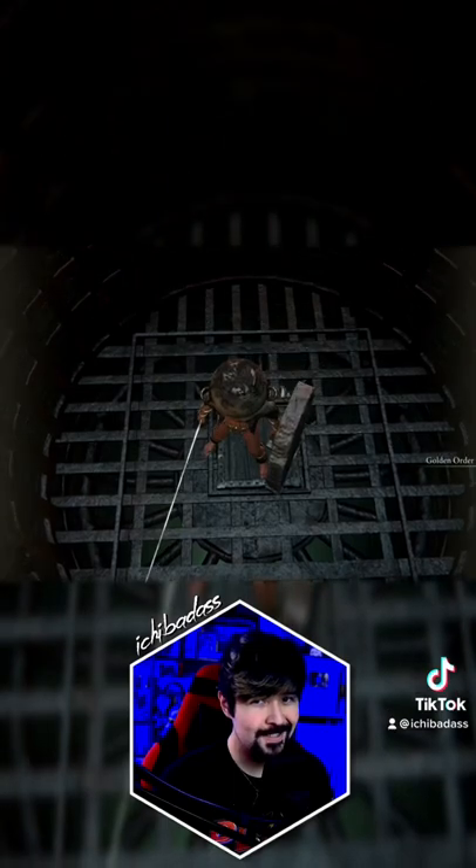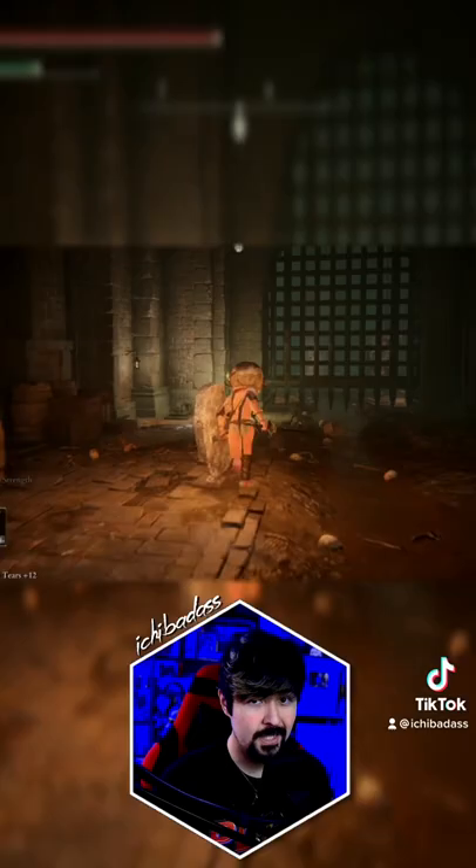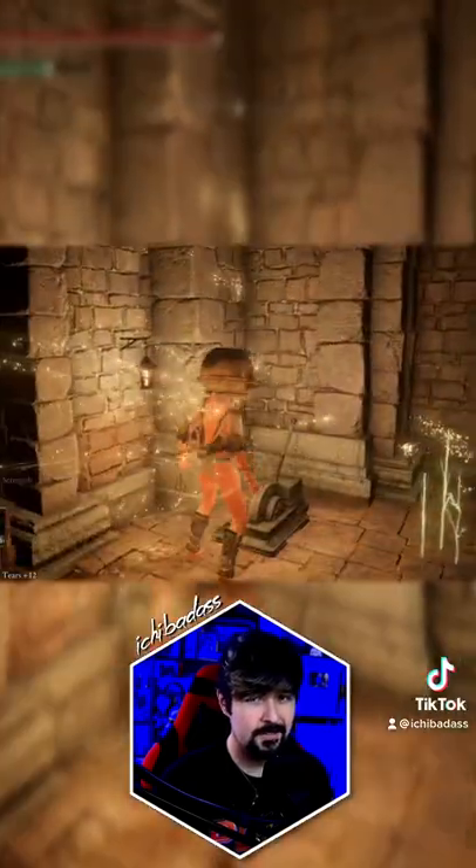But did you know you can skip all of this in New Game Plus and go straight to the elevator? Start from the Underground Roadside Grace and go through this shortcut on your left. If you didn't open this shortcut, I can show you how to do it in Part 2.